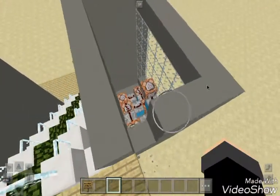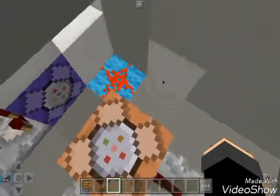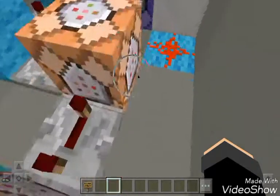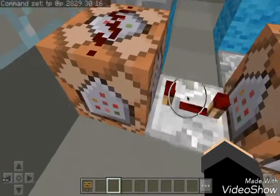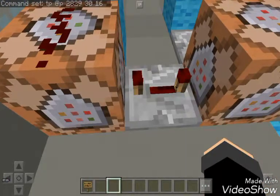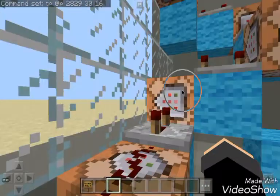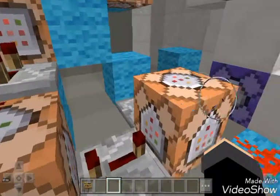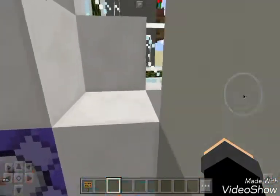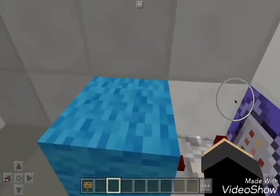Let me show you guys this. So this is technically how it all works. You step through here which sends the output to this particular command block, which will teleport you to each step. Which by a split second delay used by these redstone switches, it will send it all the way up, teleporting you spot by spot by teleporting the closest person to the thing. Which I'm guessing there is some kind of trigger that I actually haven't figured out yet.